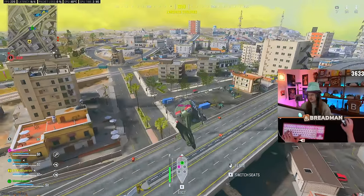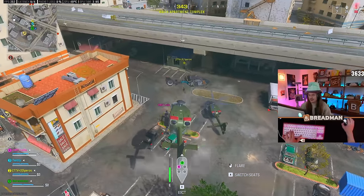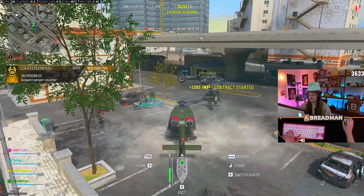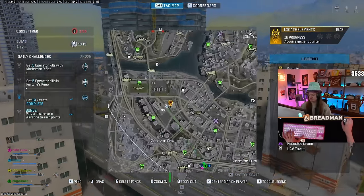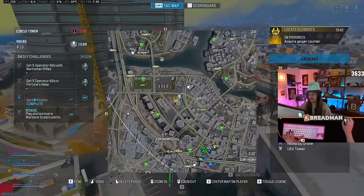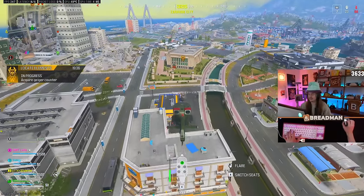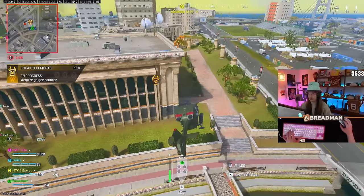The important part to know about either option is that nuke contracts are gained for the individual and not the group. Imagine you just won five games in a row with a full quad — you'll each have a singular contract to attempt. You can attempt this with the same quad or even load into a solo match. If you don't want to use your contract, all you have to do is not pick it up. Nuke contracts do go away during the start of new seasons, so make sure to attempt your contract before season three comes out.